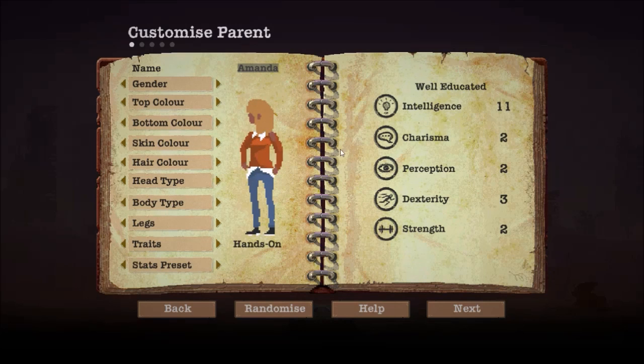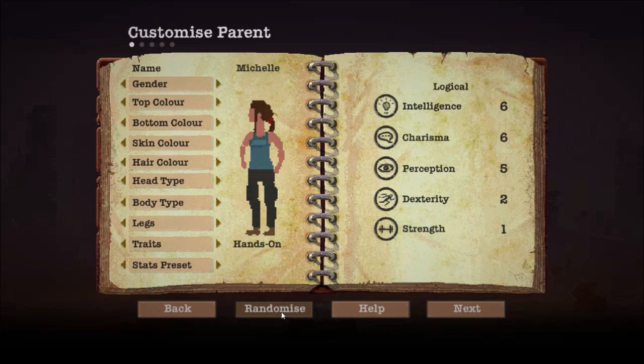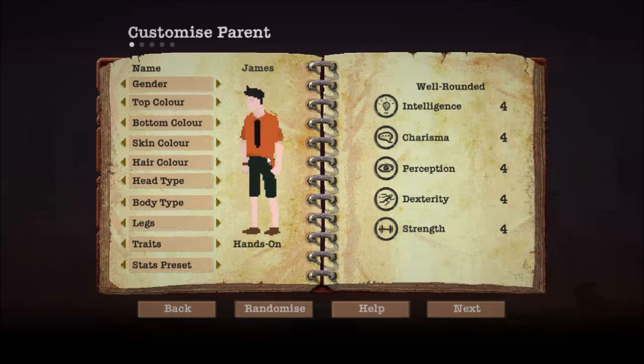I wish that the thing had a randomized button so that you could just randomize names — but it does have a randomized button actually. It does randomize their name. So we're going to see what we end up with. James. His name will be James, then.